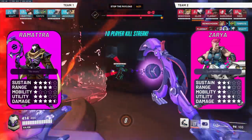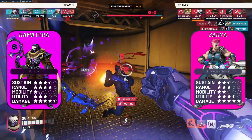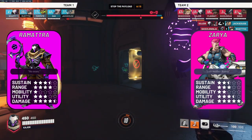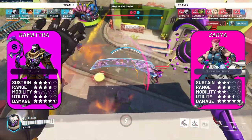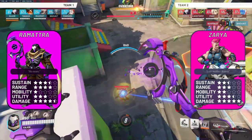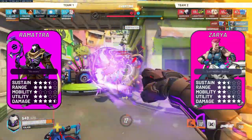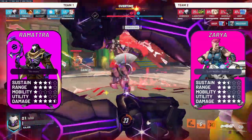Ramattra versus Zarya — a favourable matchup for Ramattra. If Zarya is on high charge, beaming you down when you don't even have Nemesis form available, you're not going to have much fun. But in any other scenario, thanks to Ramattra's higher sustain and more consistent damage, he just kind of wins against Zarya. If she is on high charge, keep your distance and engage with your Nemesis form, looking to block and draw aggro. Zarya's relatively low sustain means she can only be aggressive on high charge for so long.